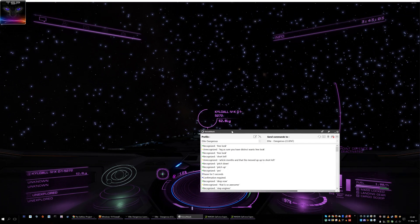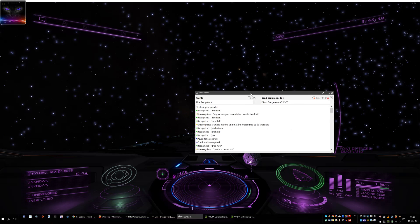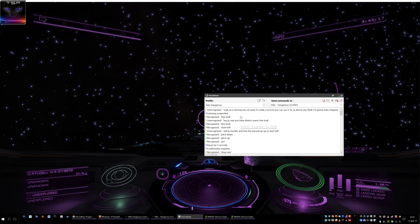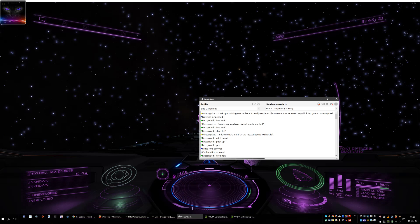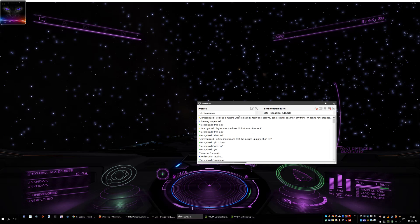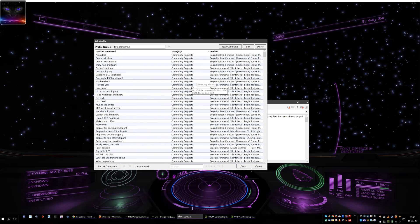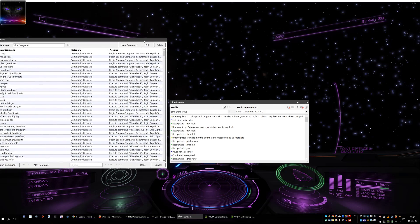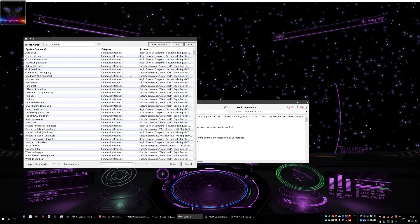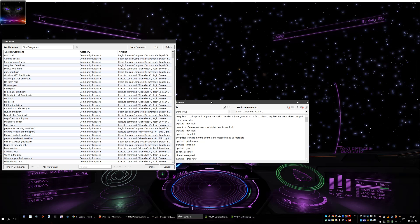Alright, I'll show you how this thing works. I'm using Voice Attack — it's a really cool tool you can use for almost anything. I'm gonna stop the listening mode right now. I'm using the KICS — K-I-C-S — voice pack. It's free to download; I'm gonna put the download link into the description. The free version of Voice Attack only supports 20 commands, but this is the registered version. Thanks for the key, by the way — the developers of Voice Attack sent me a key to test it out.